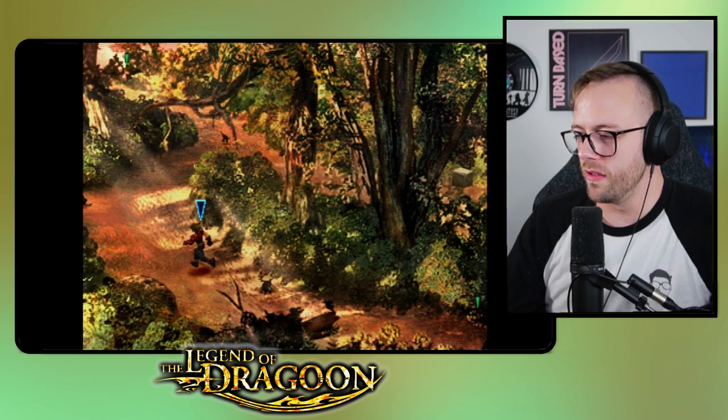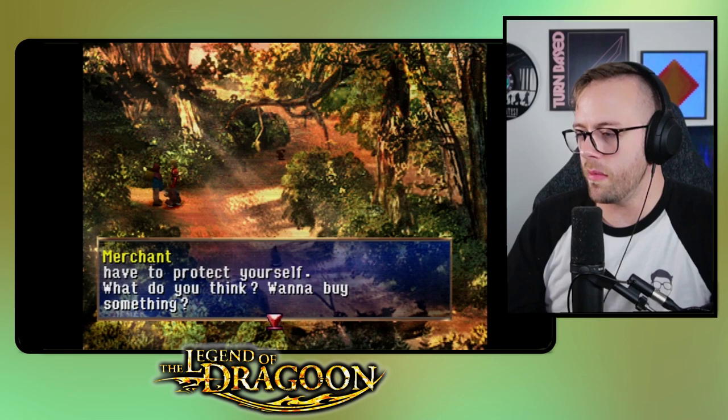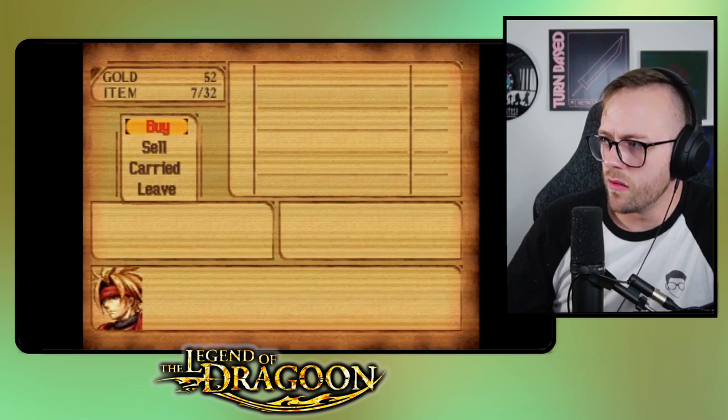I think this is the way we need to go — let's go back through the forest and head on our way to Helena Prison. Oh, the little rabbits. This guy's a salesman of sorts. 'I lost the squirrel. In these troubled times you have to protect yourself — want to buy something?'